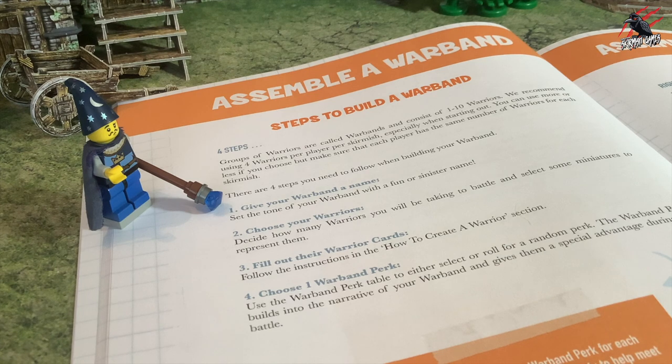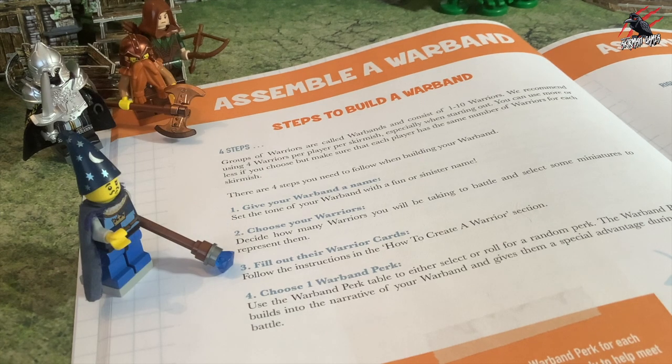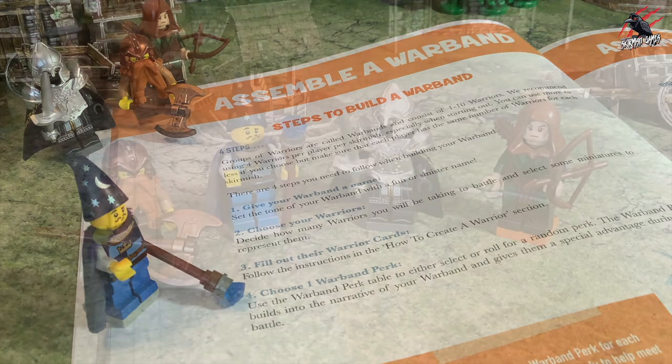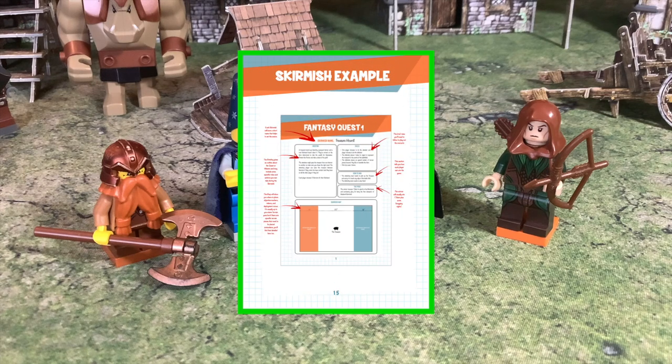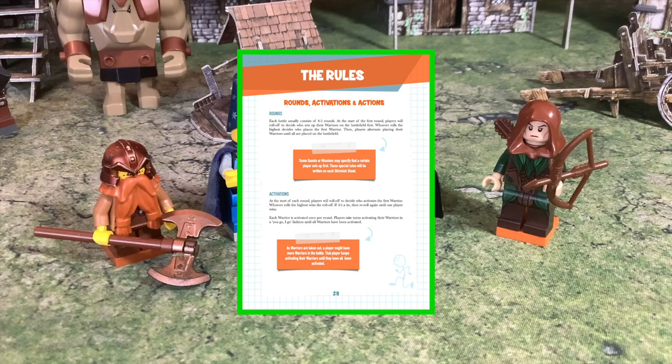Now we've gone through all four steps needed to build your warband: we've given them a name, chosen the warriors, filled out the warrior cards, and chosen our warband perk. This is the first step you'll need to complete in a game of Weekend Warriors. Come and join me for the next videos in the series where we'll look at how to create a skirmish, write a story, go through all the rules you need to play the game, and much more.